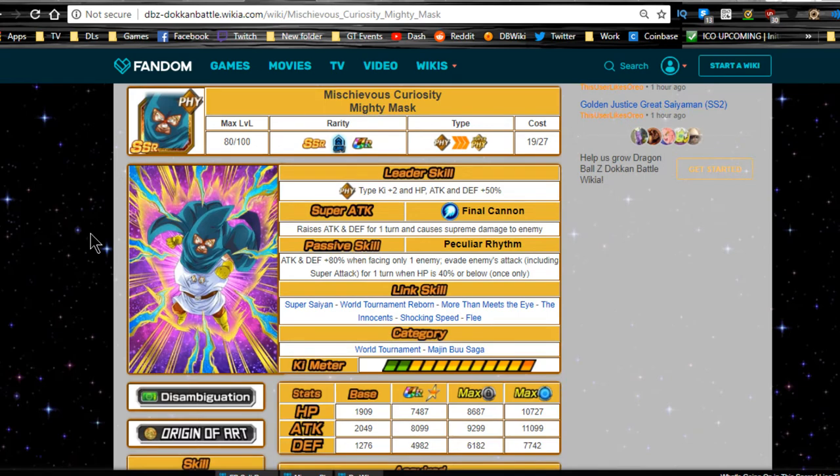Next is the new reward card: Mischievous Curiosity Mighty Mask. It looks pretty cool. Leader ability is Physical type Ki plus two, HP attack and defense plus 50%, which isn't great. Super attack Final Cannon raises attack and defense for one turn and causes supreme damage. Passive skill, Peculiar Rhythm, gives attack and defense plus 80% when facing only one enemy, and evades all enemy attacks including super attacks for one turn when HP is 40% or below — but only once.